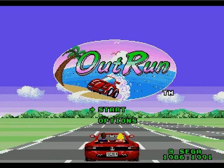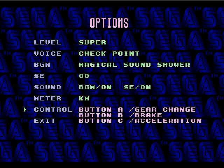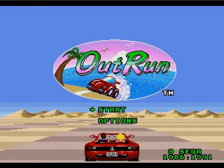Alright, I'm back. So, first of all, very important matter of business — let's go to the controls and set the gear change to button C. This is my preferred setup of options. Alright, let's start again.